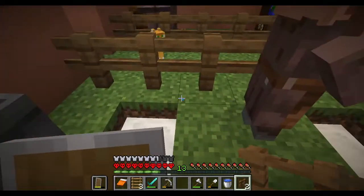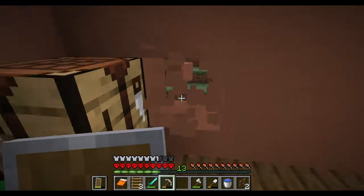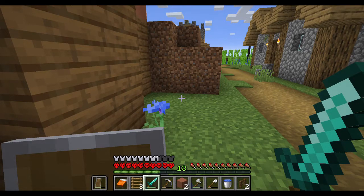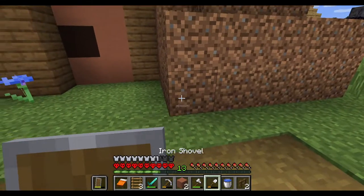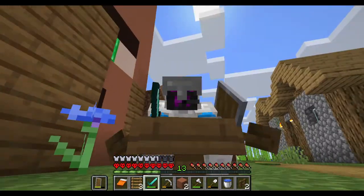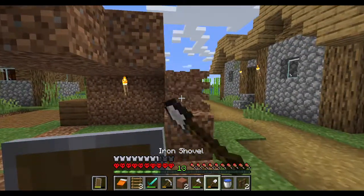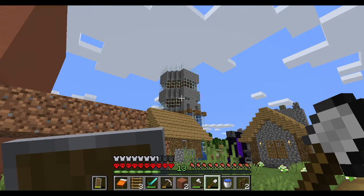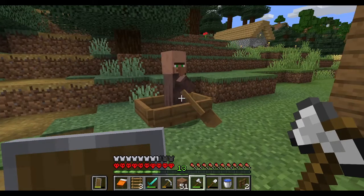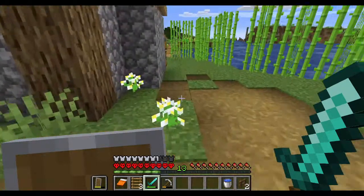Probably going to need to breed some villagers, because this is the last one in this village - a couple of them died falling into the ravine, which is not a fun sight to see. They're coming with me. I'm going to go get rid of all this. That's actually looking pretty cool. Villager, I'm going to need to trap you again just so you don't go anywhere when I'm putting you in the minecart. Just put some things away - things I don't need. We're going to need rails and a minecart.